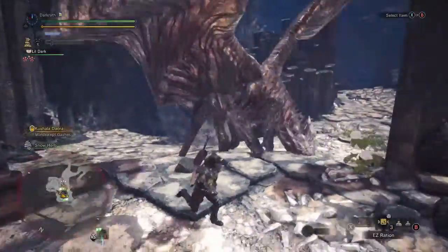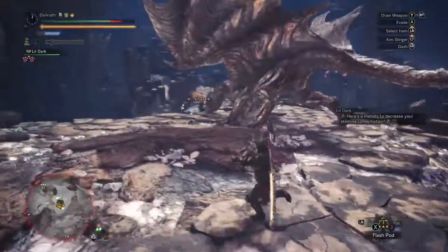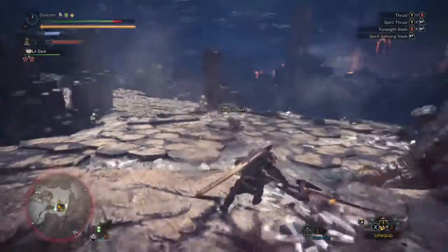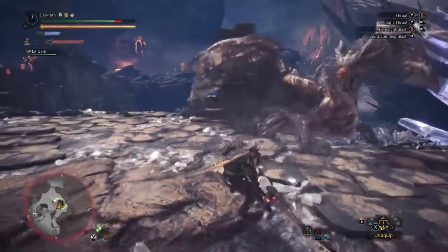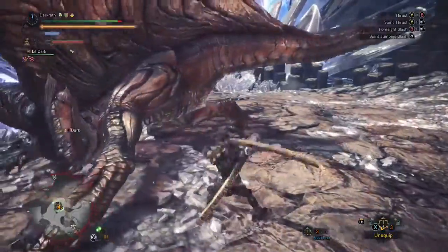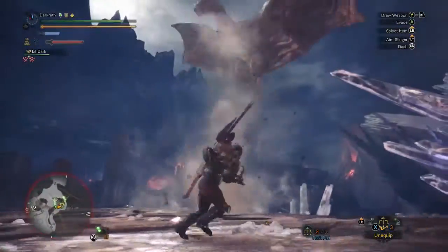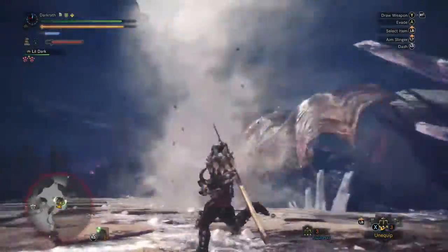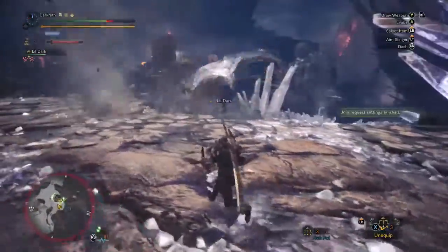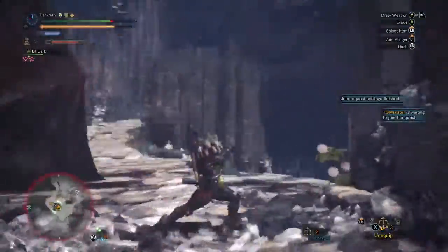You need quite a few flash bombs for this fight. In the old games, if you broke his horns his wind ability was weakened and he didn't use it as much, but that may have changed in later games. This is a move you have to watch out for — he jumps up and comes slamming down. I've got some pretty decent armor so it's not too bad. I'd suggest having over 400 defense for this because you're probably going to need it.